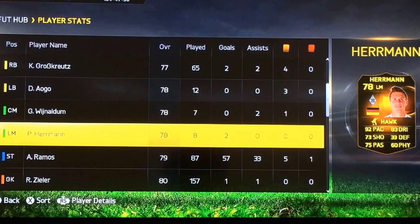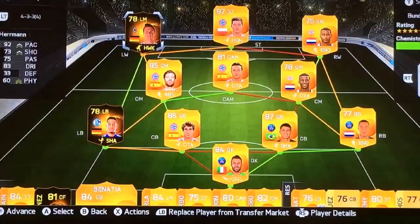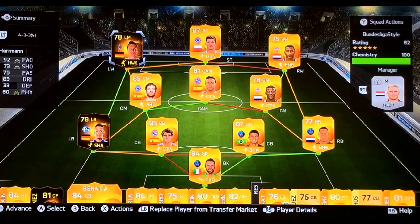This is the first squad I'll be using for my game. It is a hybrid with Lewandowski, Narsing, Alonso, Thiago, Wijnaldum, and then we've got Inform Javi Martinez, Thiago Silva, Gregory van der Veel, and Salvatore Sirigu. They've all got chemistry styles. This isn't just the only squad I'll be using — you'll be seeing a few new additions of players that come in throughout the series.